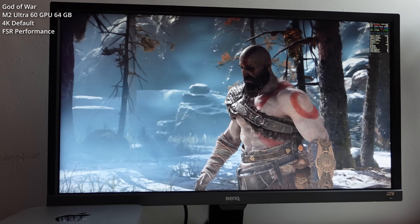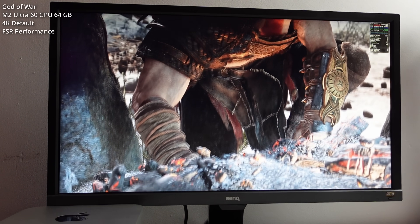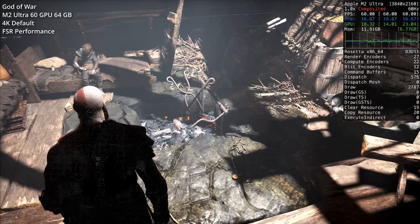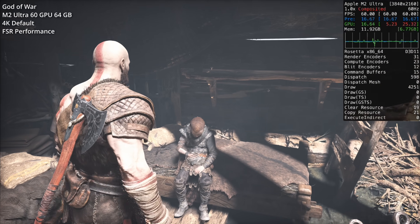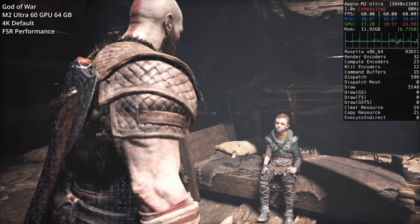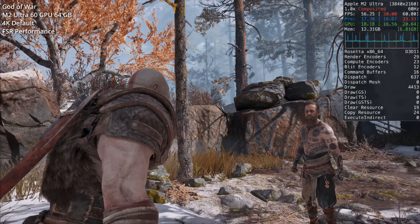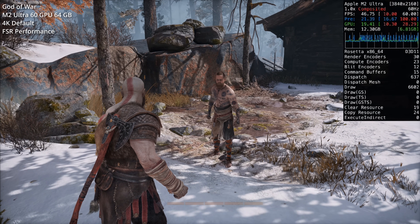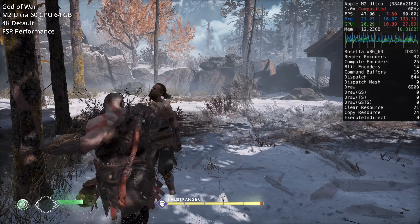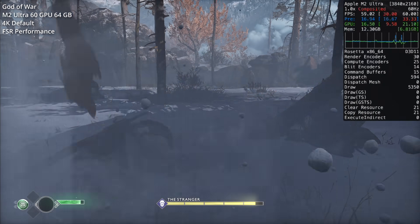That's not to say there aren't plenty of Windows games that do run correctly through Game Porting Toolkit. I'm working on a series covering Windows games that run at 4K 60 FPS on the M2 Ultra, and one of these is God of War. The rendering isn't perfect — there's a weird cross-hatched blue marking on character models, a bug that also appeared through Crossover. But unlike Crossover, the Game Porting Toolkit doesn't require modifying the EXE, so it's simpler to get working and runs extremely fluidly at 4K using all default graphics settings with FSR set to Performance Mode.